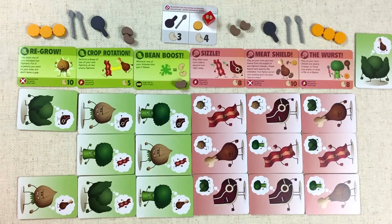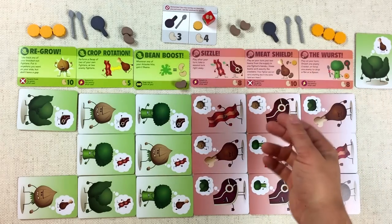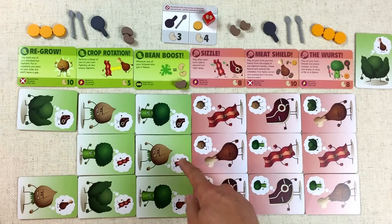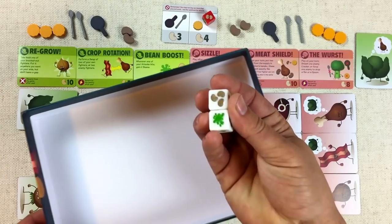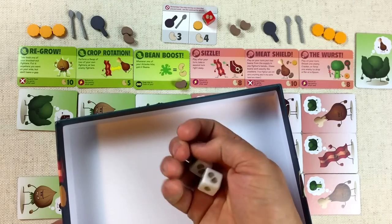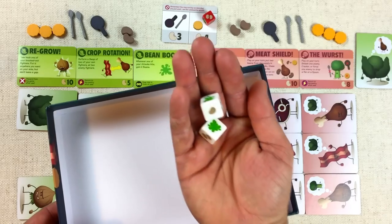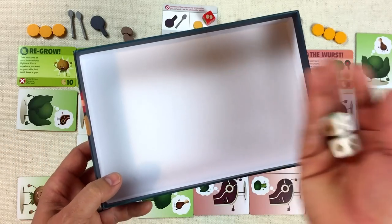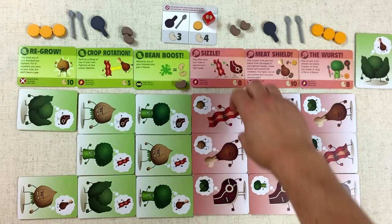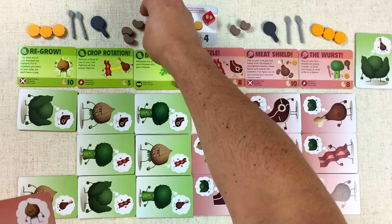It's back to us, and now that we have this bean boost, we really want to do a successful attack because we get two beans as a bonus. So let's attack one more time with this hateful onion targeting this bacon. And it's good to know these dice are not the same — one has one splat symbol with three beans on the opposite side, whereas the other has splat symbols on two sides. So out of twelve total sides, there are three hits. We roll and we got it — one splat means we're successful!